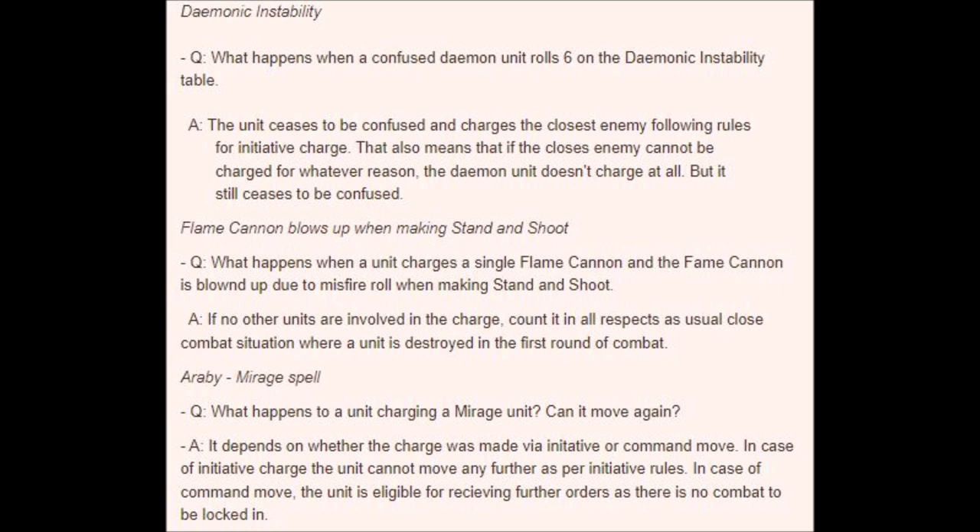The fourth question concerns the demonic instability table, especially the roll of a six. When a demon unit does roll a six on its instability chart, it instantly ceases to be confused. In addition, it must charge the nearest visible enemy unit in the same manner as an initiative charge. If no enemy unit is visible and in charge range, the unit doesn't charge.